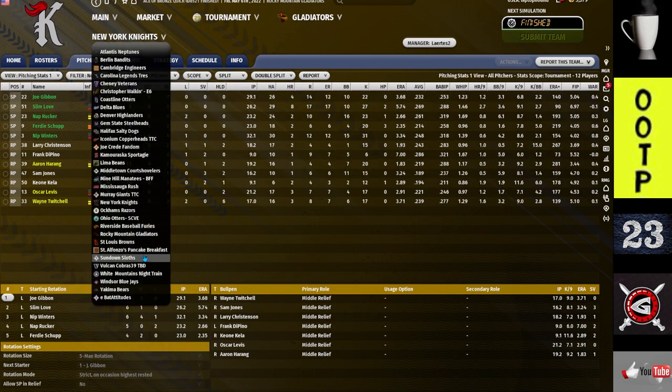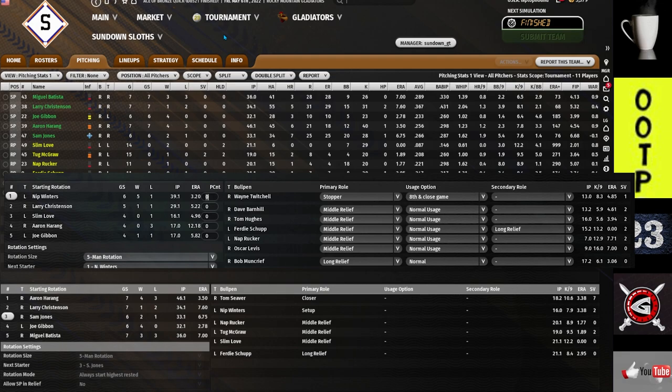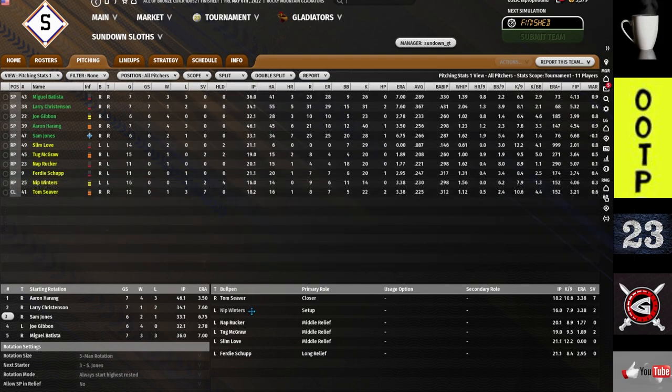Second place — the Sloths. Look at their lineup compared to my lineup: a lot of similarities. They do not have Wayne Twitchell, but they have Nip Winters in the bullpen rather than as a starter. You're not going to have every team exactly the same, and there may be some tournaments the Sloths come first or don't place at all. This time they came second, so they won five packs.